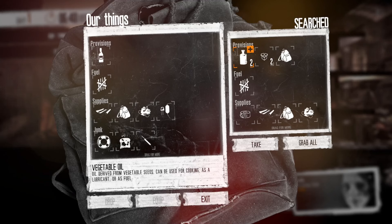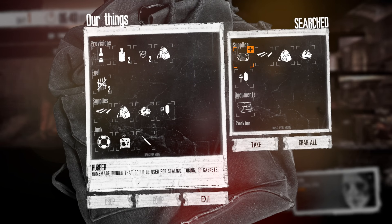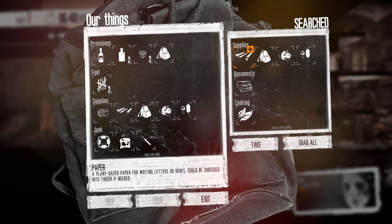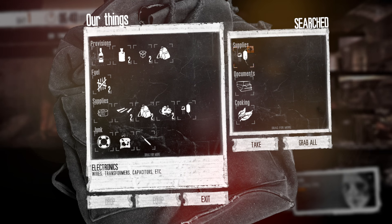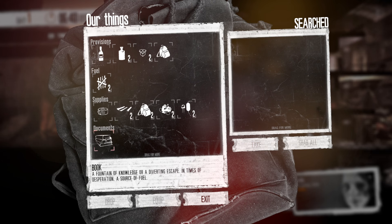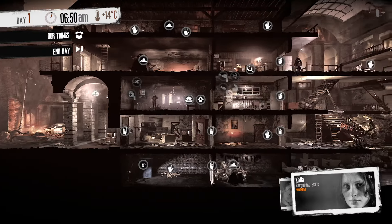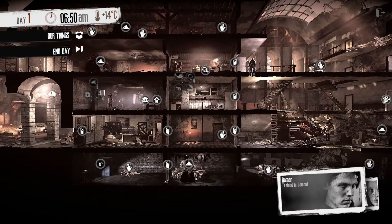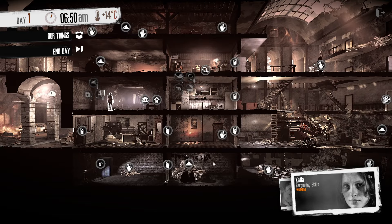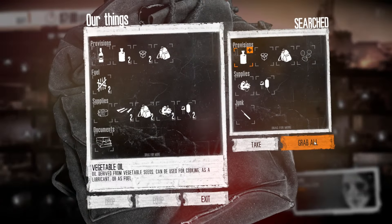We've got such a random variety of things, but we're going to try our hardest to grab everything we need. We've got some rubber, some paper, potting soil, hardware, more electronics, books, just some greens, motor oil - everything is just different. A fountain of knowledge or a diverting escape. In times of desperation, a source of fuel. Let's just keep on walking around and grabbing absolutely everything we can. This is just going to change up everything that we're expecting to see. Normally, by this point, I'd already have a shovel.